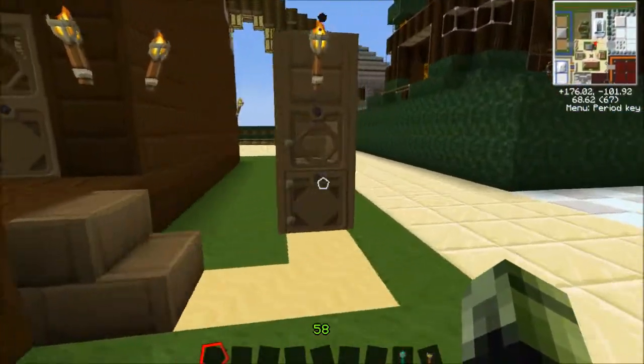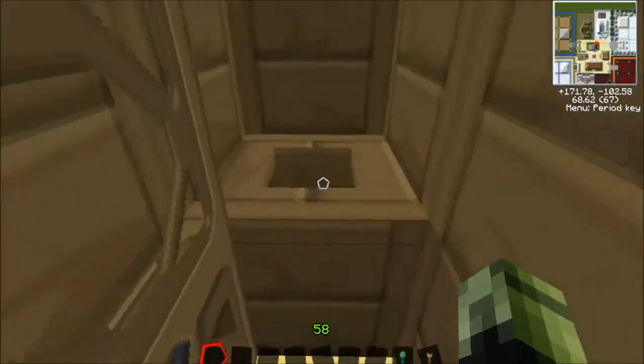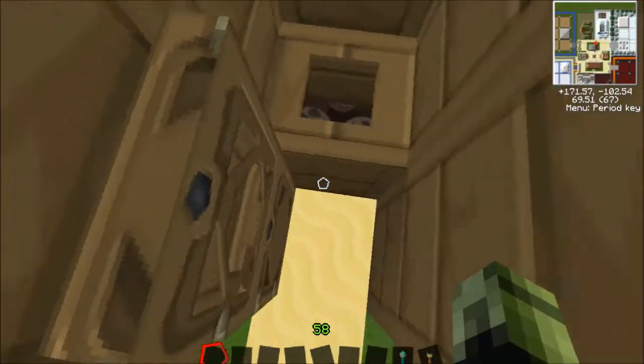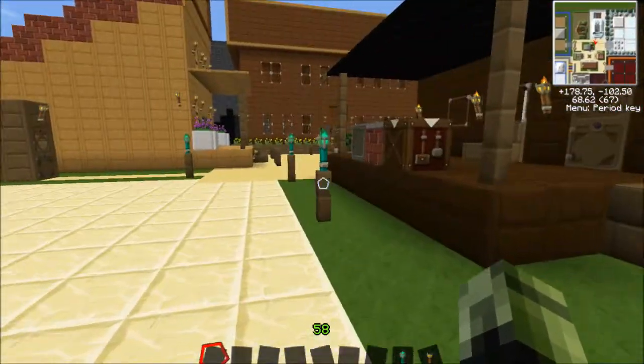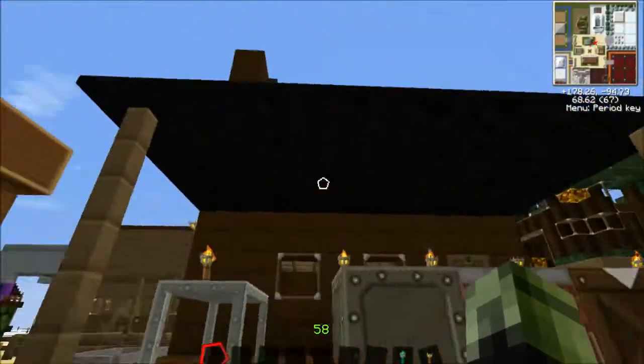Let's go look at the outhouses. All the outhouses are pretty much the same. It took me a minute to come up with something — I even used some soul sand at the bottom because it looks kind of dooky in a way. So yeah, that's the stable.